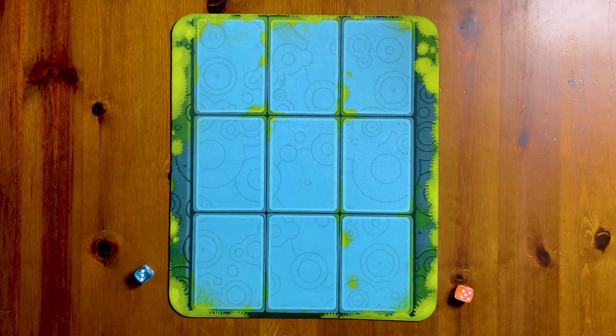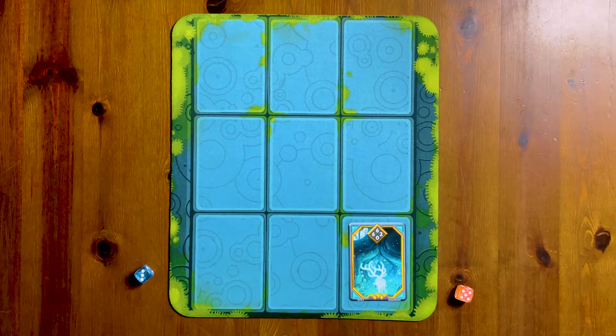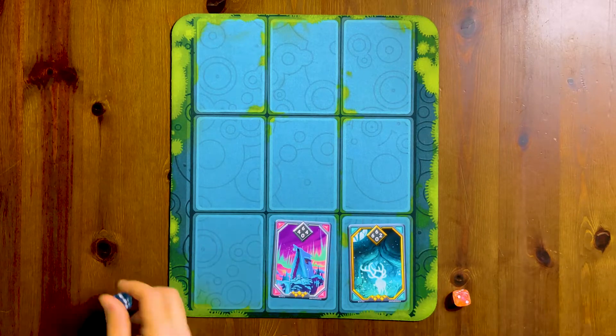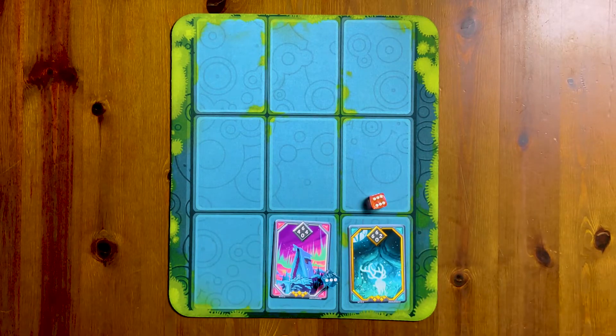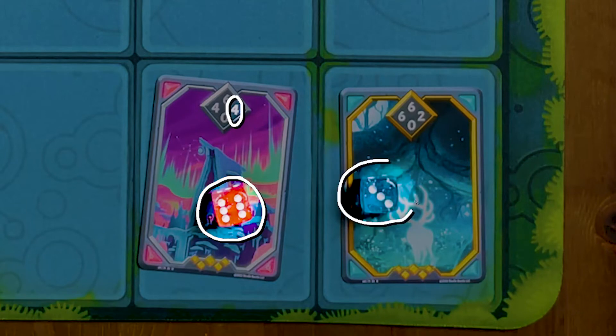Here's a summary of how to play Cycles of Moss. The matches are short and easy to play. You take turns placing cards on a 3x3 grid. Attack opponent cards by placing your card next to an opponent card, and add your dice roll to your card's adjacent number.